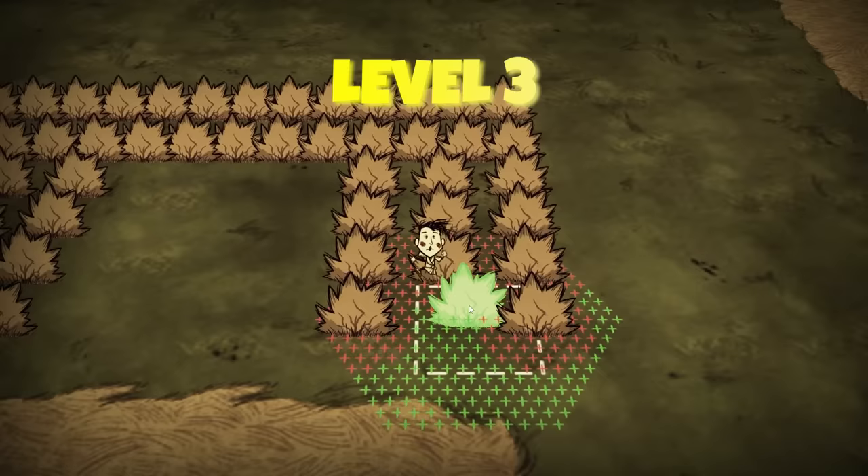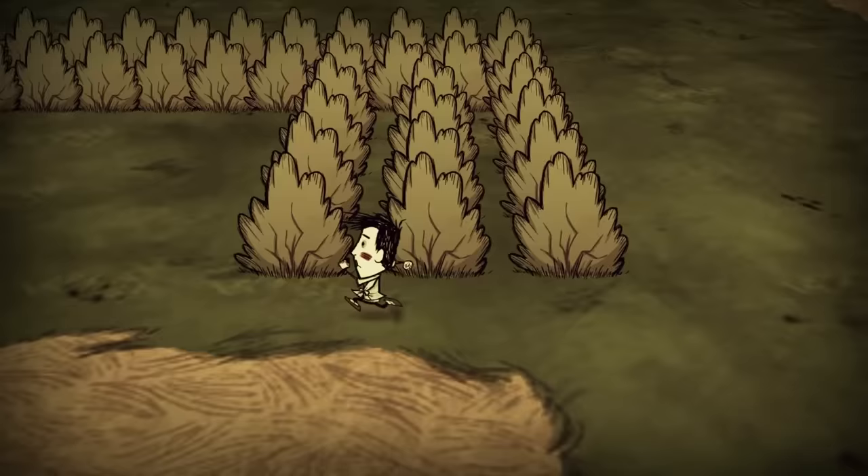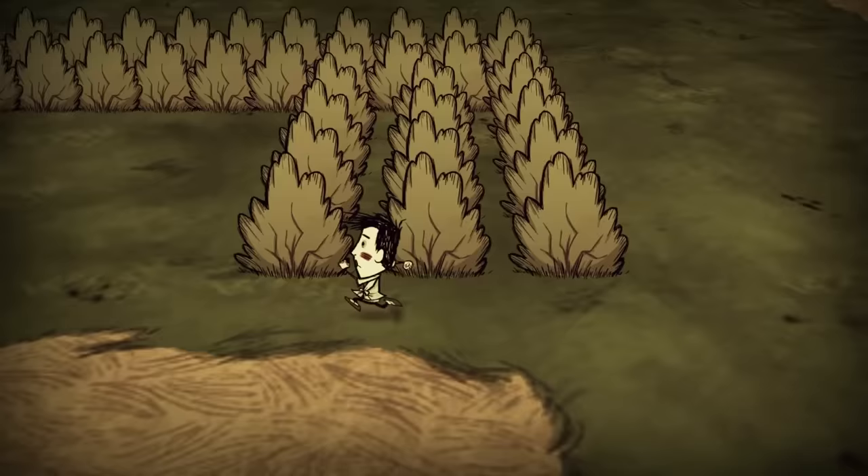We want to make sure we plant the berry bushes in the shape of a cube, leaving a 3x3 tile space in the middle, and leaving spaces in between the rows of berry bushes. This will be very important later on.